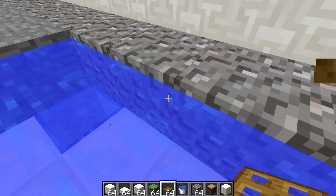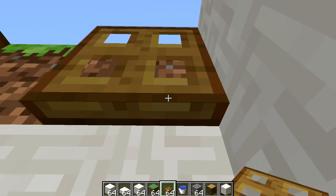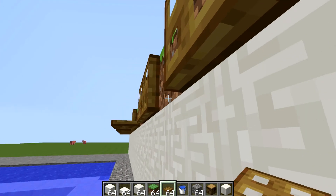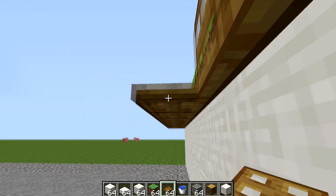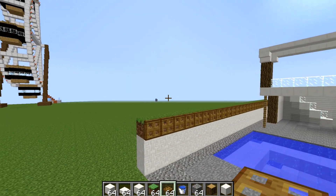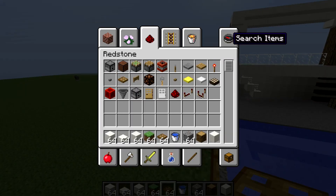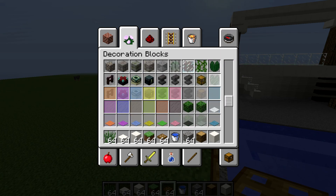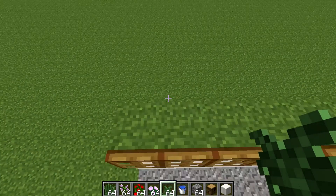Fell in the water. And then just flip these trapdoors up so they block the grass block. Okay, so do what you want with the outside - I don't really like going into the outside too much. So you want to get long grass and get some nice tall flowers like the lilacs, the peony, and large ferns, and just place them maybe like this.